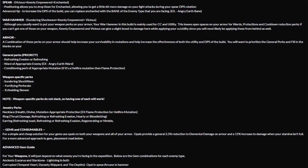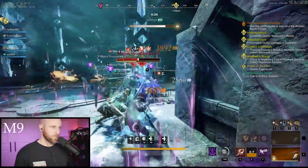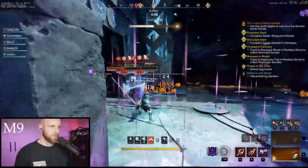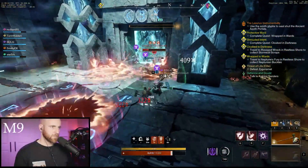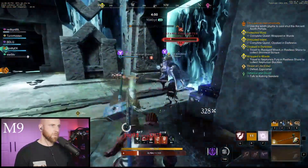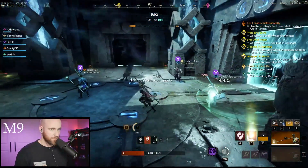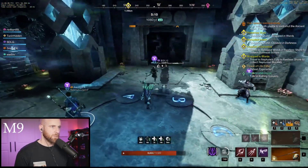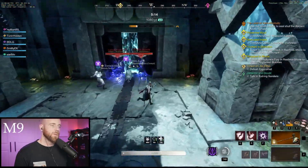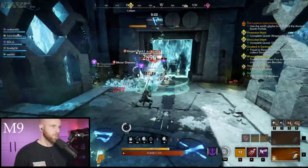Moving on to armor priority perks: look for Refreshing Evasion or Refreshing. There's a little debate here since you're dodging so much with the spear, but Refreshing is generally the best because it reduces all your cooldowns, whereas Refreshing Evasion only reduces active weapon cooldowns. Either one is good. Ward of the appropriate enemy is the next perk — this is hard to min-max because of gear and umbral shard availability. Pick one armor set and stick with it until you reach 625 and mutation 10s, then start looking for a gear set per enemy type.